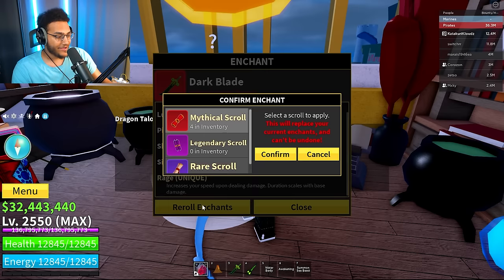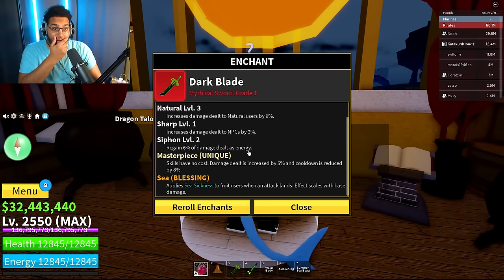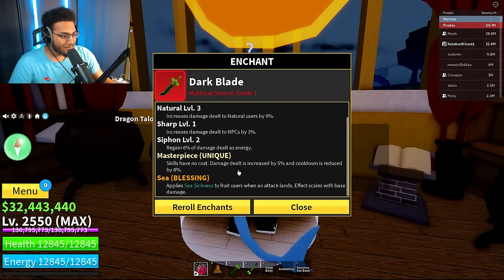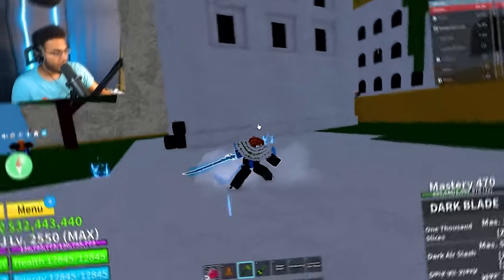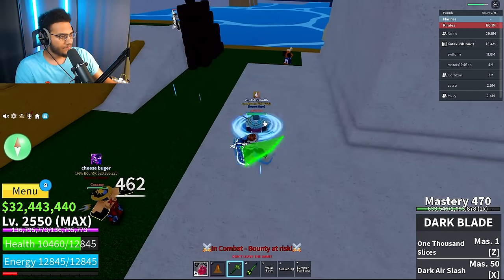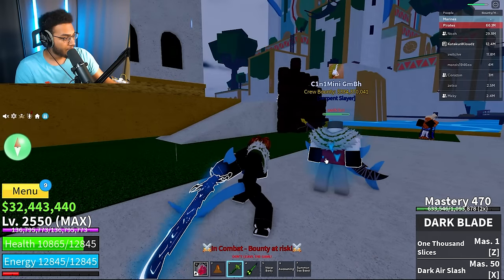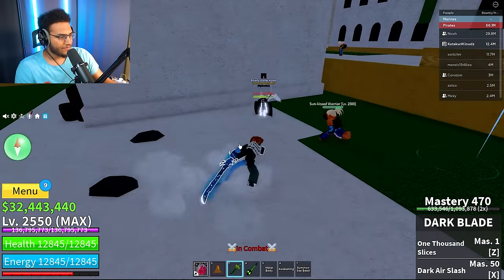We got rage again — can't settle for that, we need to go further. Third time's a charm. Sea blessing: applies seasickness to fruit users when an attack lands, affects scales with base damage. Look at the blue glow it has on it. Let me hit you — try to use your devil fruit. It applied some effect on him. So I guess seasickness slows down devil fruit users.